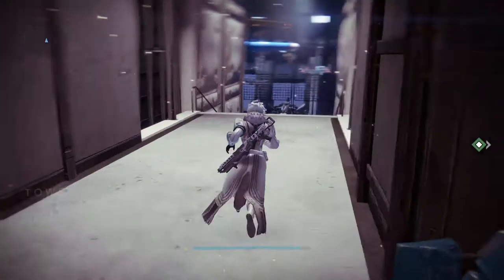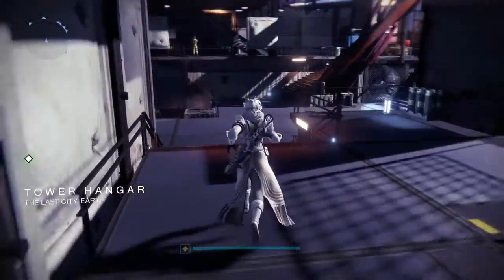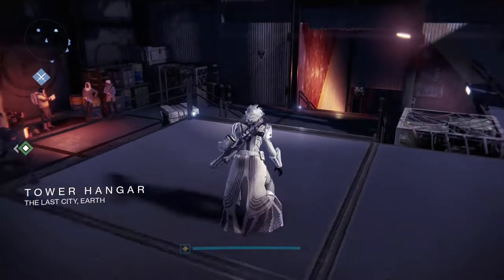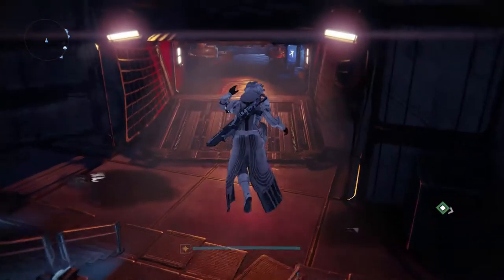First thing you're gonna want to do is hang right as soon as you spawn into the Tower. Head over towards the Tower Hangar, come on down these steps over here next to Dead Orbit, go down past them and keep going down these steps into the hangar.